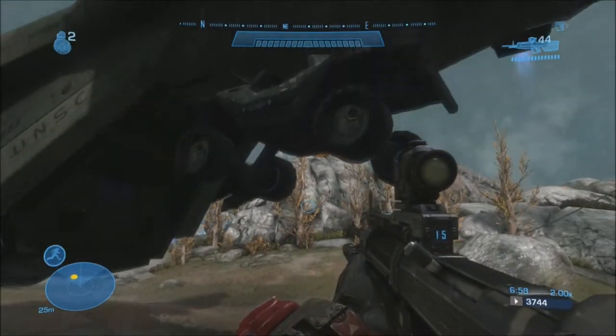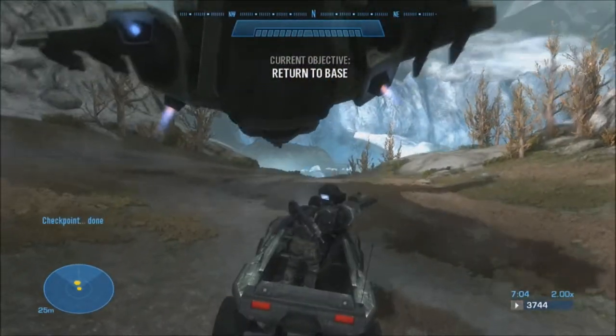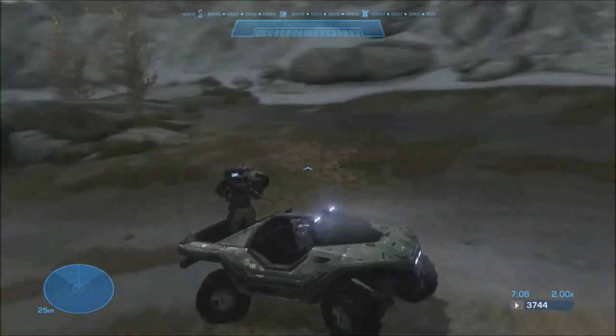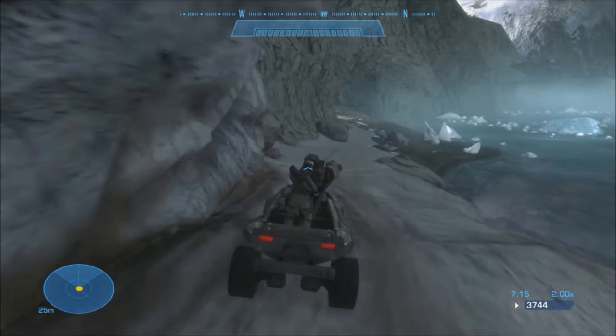Now, the Gauss Hog is going to be super vital to this little trick. If you're playing this on Legendary, it will be especially helpful against these hunters that you're going to reach up here in a little bit. First we're going to have to take out this revenant that's up here.